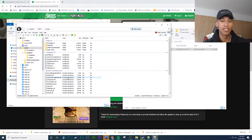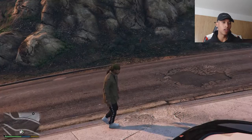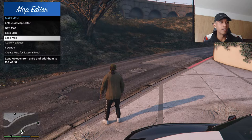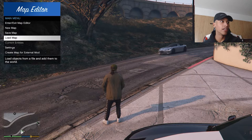So the map editor goes inside the scripts folder, and the Franklin party house goes in the main GTA 5 root directory — that's pretty much how you install this mod. Now I'm going to show you guys how to launch it, spawn it, and show you around a little bit. Alright, welcome back — I am now inside the game. To launch this mod, press F7. F7 opens up the map editor, which is the file we dropped inside the scripts folder.